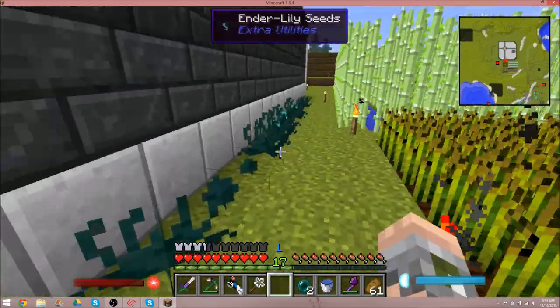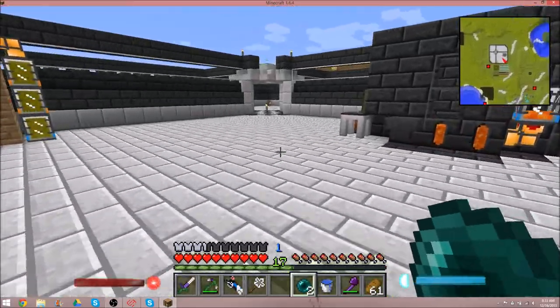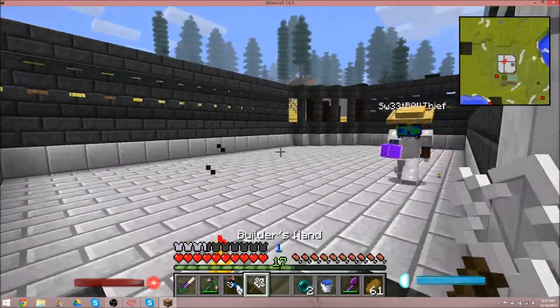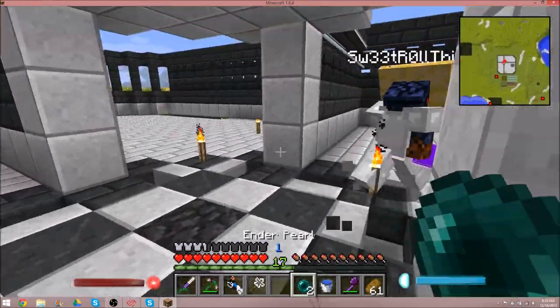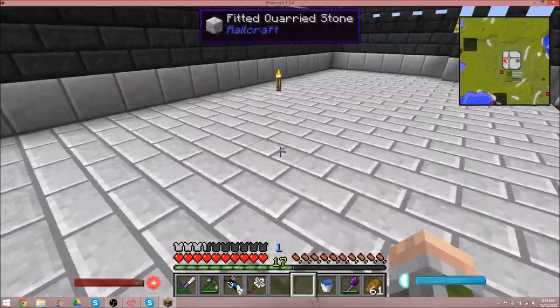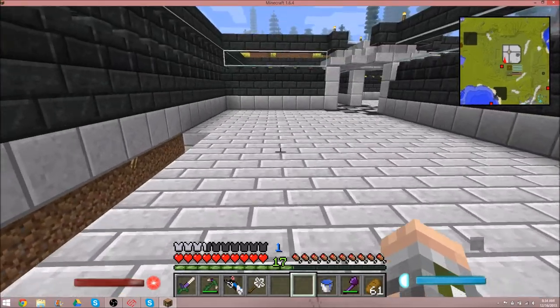Also guys, you can see that we got more ender lilies and I just harvested two of them, all of which I have found. Yeah, but I still have a portal gun. So let's just go through and break all these torches quick. And I will probably use the F7 trick.